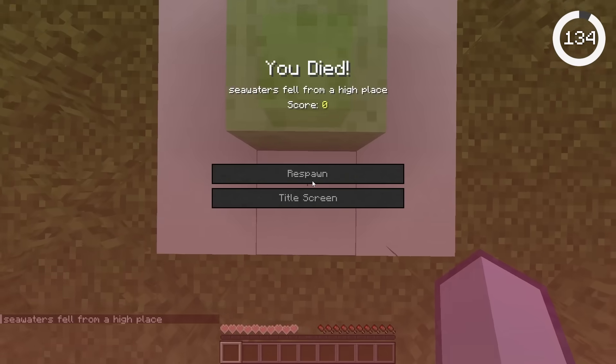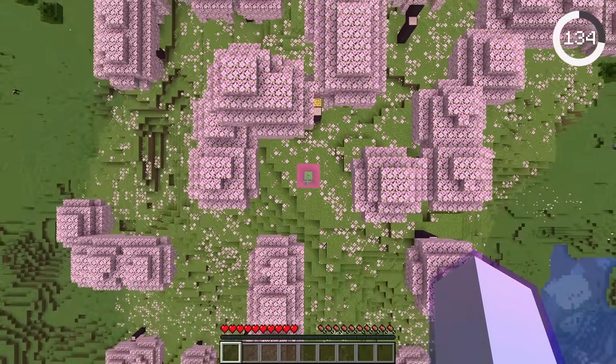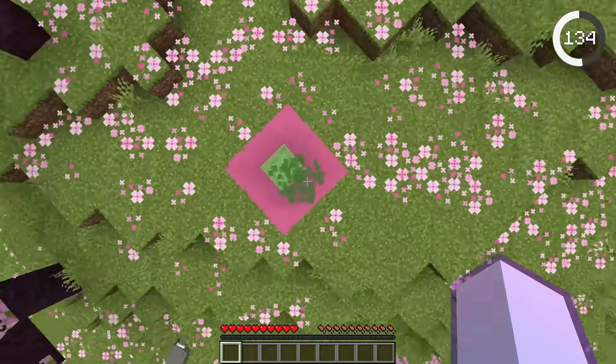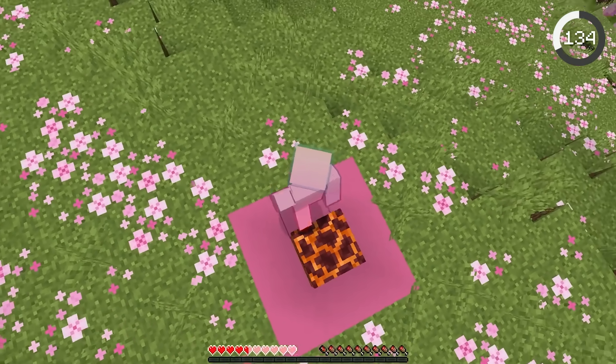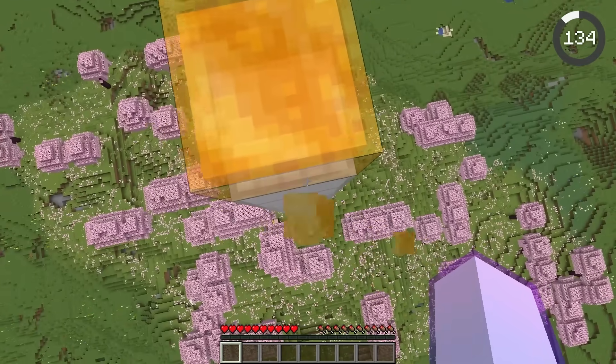If you ever jumped on a slime block and died, it's because you landed on the edge. However, in 1.20 this was fixed, so you will still bounce when you hit the edge of the block. But this also means you can no longer stand on the edge of magma blocks to avoid taking damage, soul sand to avoid being slowed, and honey blocks to avoid being stuck.